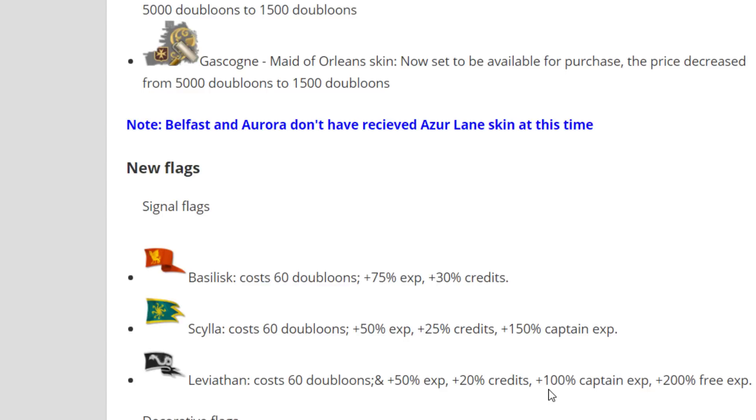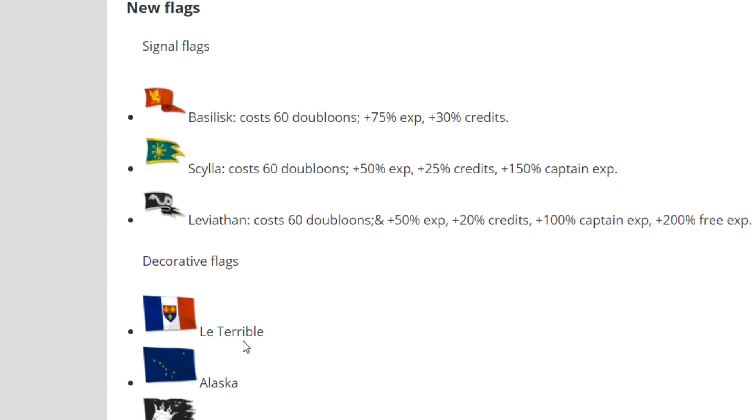I'm betting my whole channel that certain new premium ships will be available somehow in September when World of Warships turns three years old. The first is Le Terrible, the new tier 8 French speed demon. I did a review on her — this will be the fastest ship in the entire game. With speed boost active, she will sail at 54 knots, so good luck hitting someone going 54 knots.